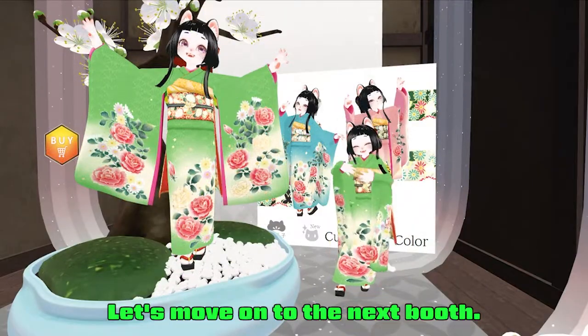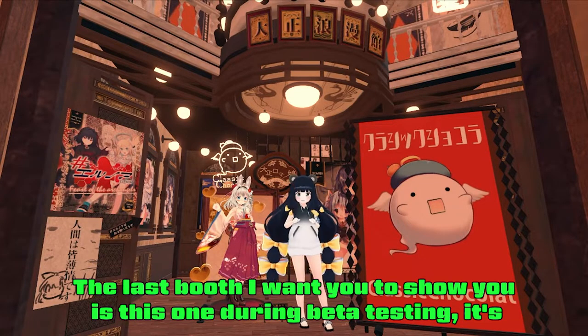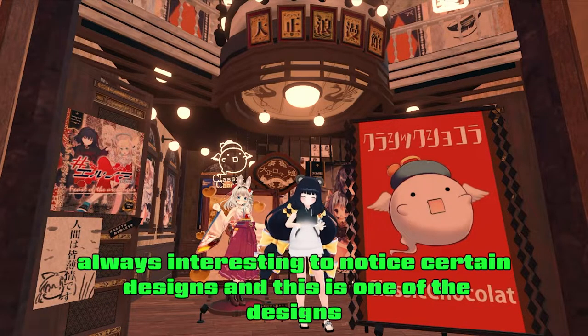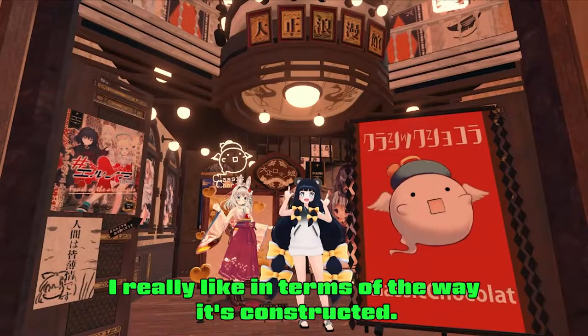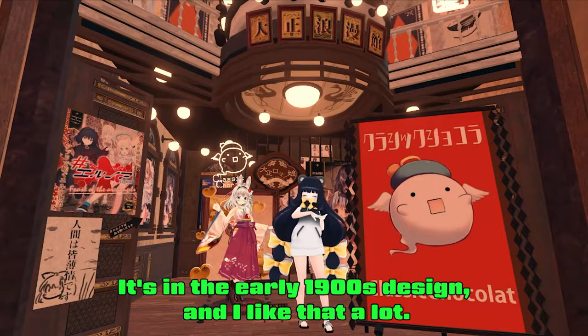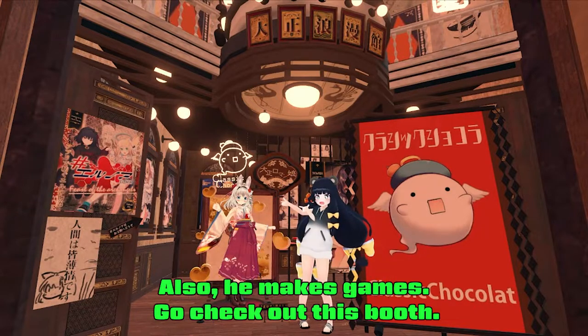Let's move on to the next booth. The last booth I wanted to show you is this one. During beta testing it's always interesting to notice certain designs, and this is one of the designs I really like in terms of the way it's constructed. It's an early 1900s design and I like that a lot. Also, he makes games — go check out this booth.